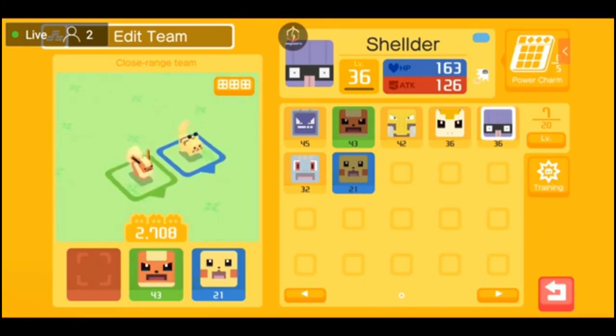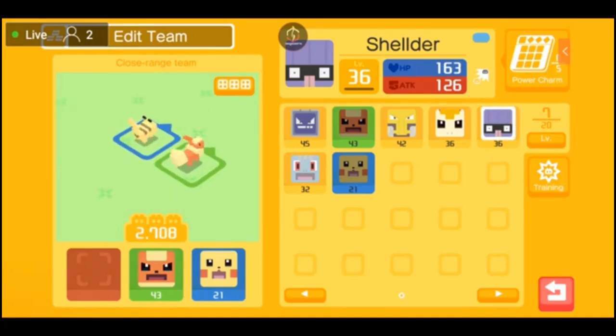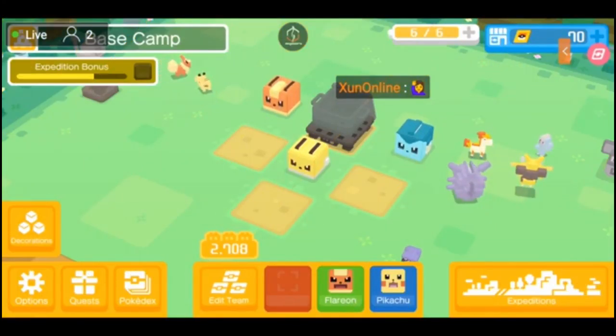The bottom left and right arrows in your box let you toggle from box to box, though I don't have any extra boxes and am currently only using one. Of course, the bottom right has a return arrow which will take you back to your base camp.